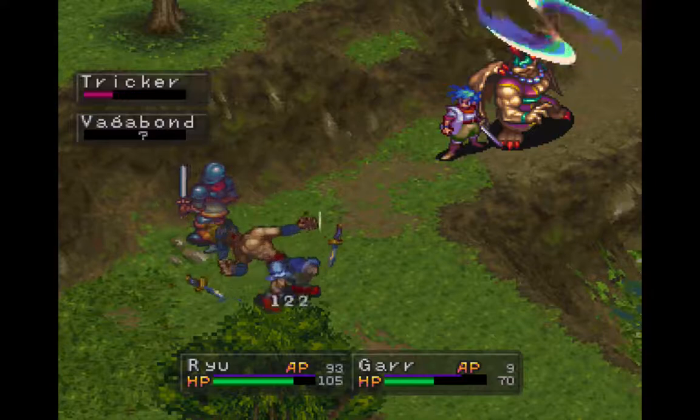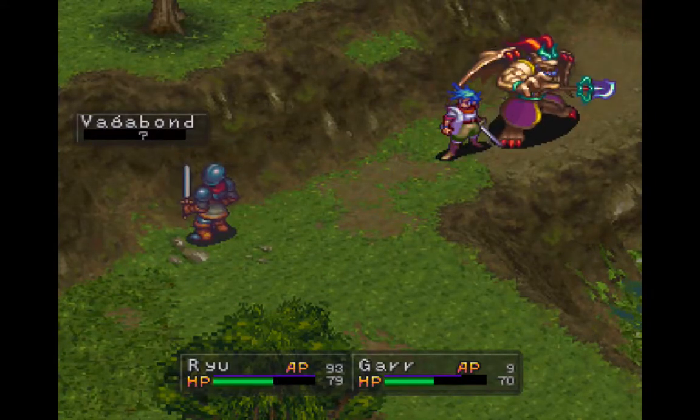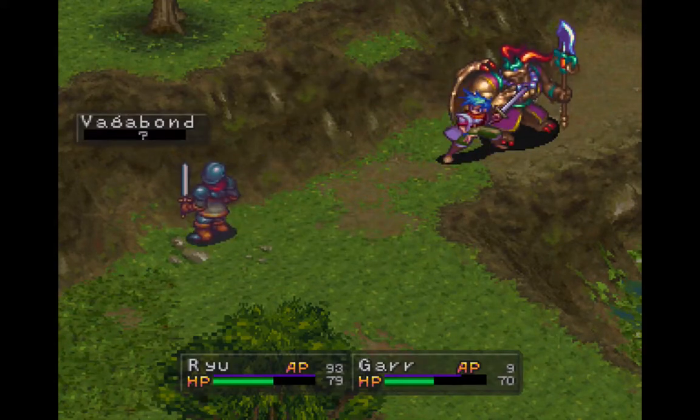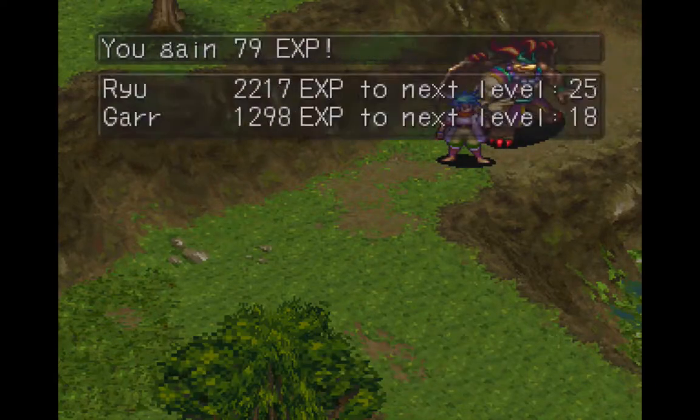There we go. But the Vagabond I can't quite one-shot yet. There you go — good shot, Gargain. And Ryu even gets an extra attack in. That's good. Good shot, team. Very nice.